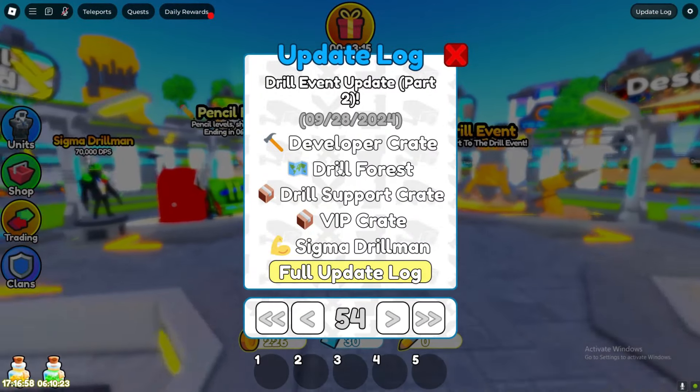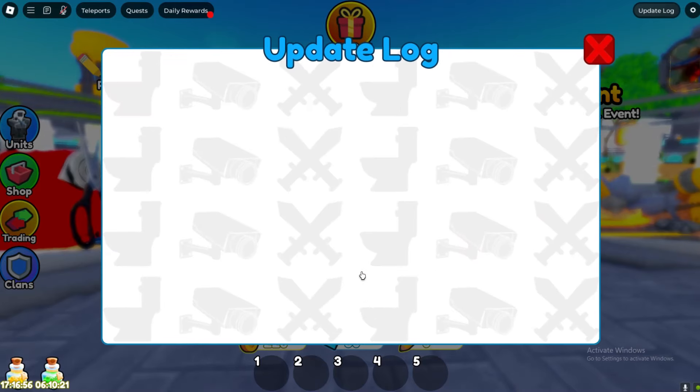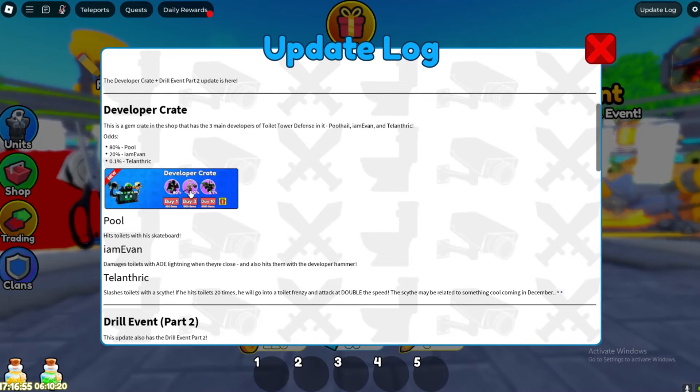Alright guys, so we've got a developer crate, drill forest, a drill support crate, VIP crate, and sigma drillman — these are the new units right here.